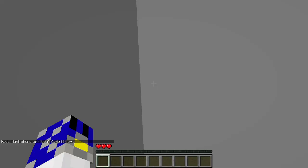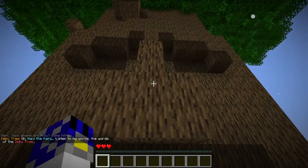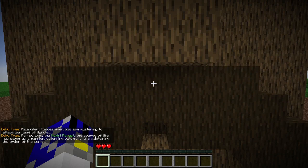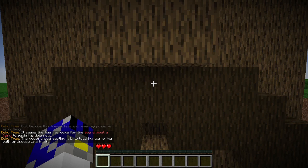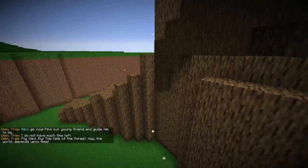The Deku Tree calls out to Navi the fairy: 'Listen to my words. The climate of evil is descending upon this realm — malevolent forces are mustering to attack Hyrule. The Kokiri Forest, the source of life, has stood as a barrier, but before this tremendous evil even my power is as nothing. The time has come for the boy without a fairy to begin his journey. Navi, go find our young friend and guide him to me.'